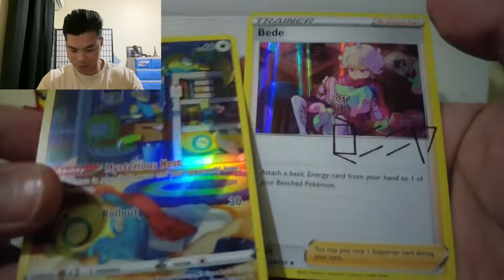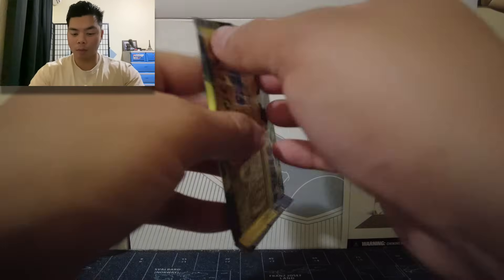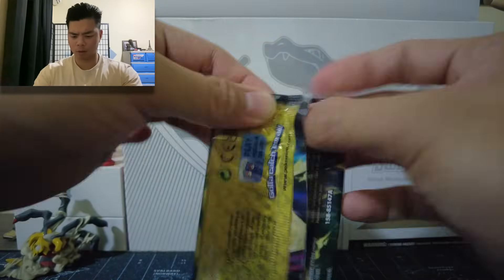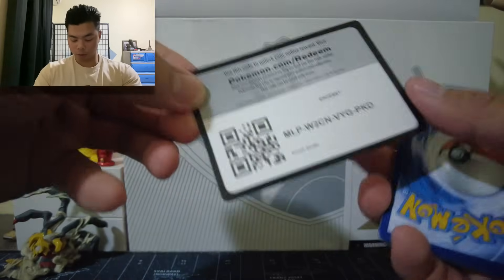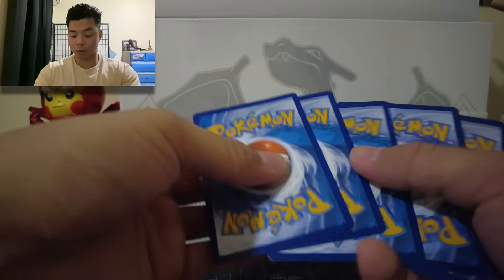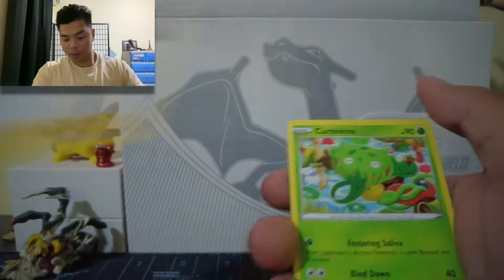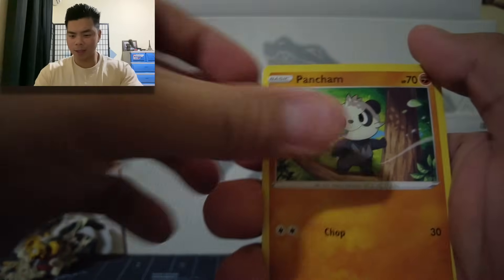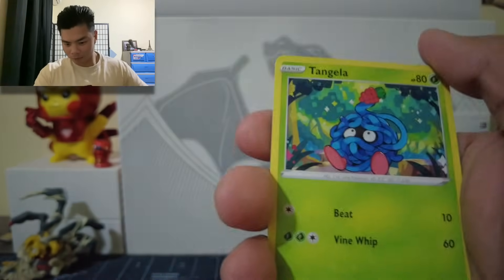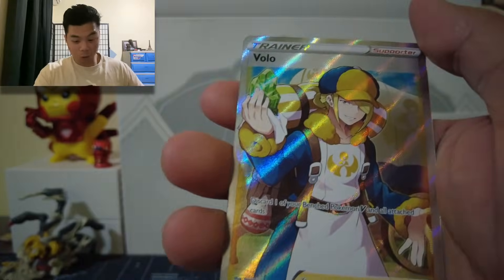Thanks, Dawn. We got two more packs. Energy card, Friends in Hizumi, Carnivine, Rescue Carrier, Shinx, Panchamp, Snow Runt, Rock Rough, Tangela, Reverse Holo Wooloo, and another Ballot Trainer card.